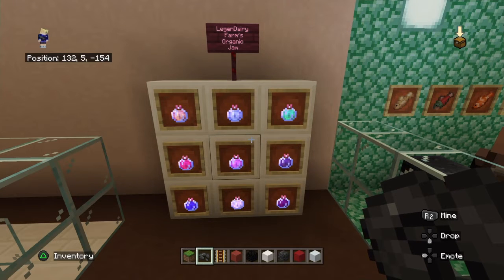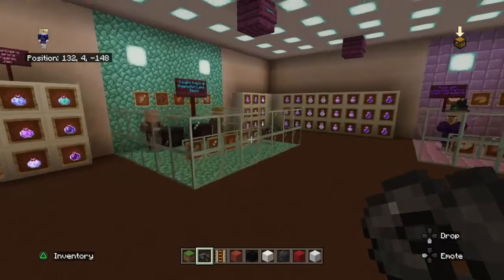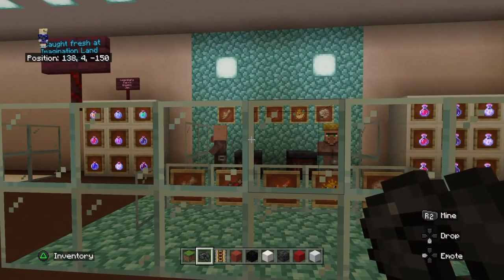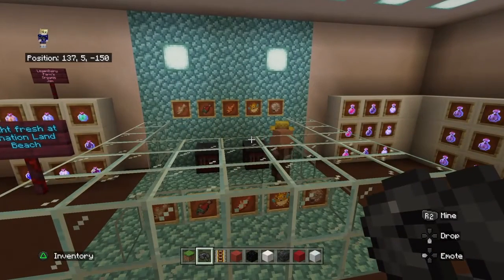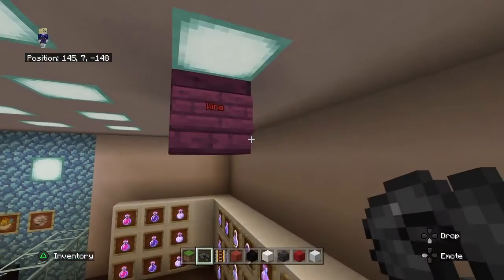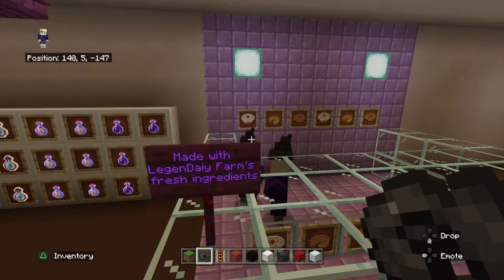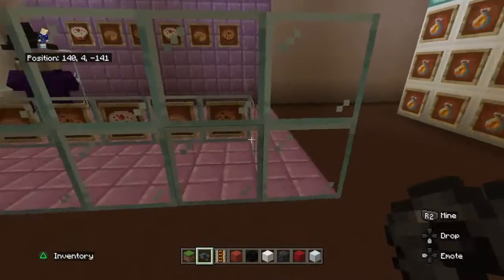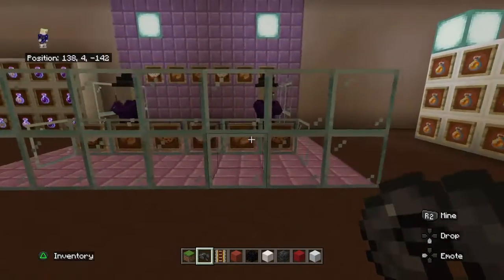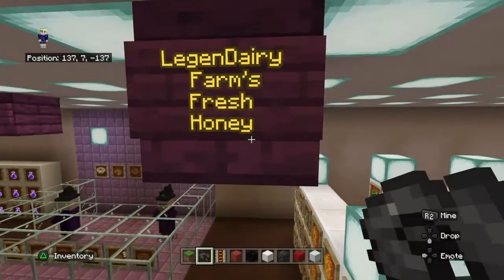This is Legendary Farms organic jam, because in an upcoming video I built a whole farm and farmer's market called Legendary Farm. These are jams from the berries, all organic and homegrown. These are fresh fish caught at the Imagination Land beach — I recently made a whole entire beach. The sign says Seafood. Over here we have wine, and then we have the bakery — Legendary Farms grows wheat for the flour, we have eggs from the chickens, milk from the cows, and berries, so it's all 100% natural.